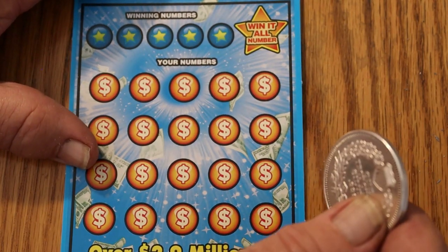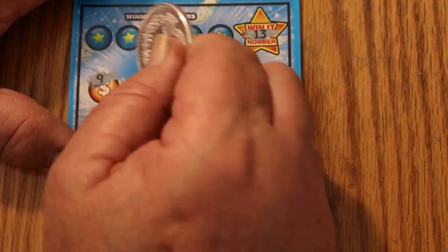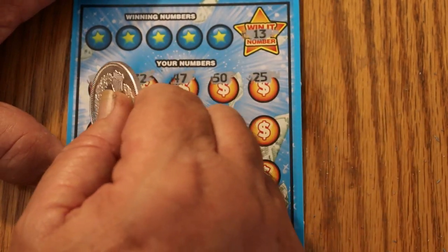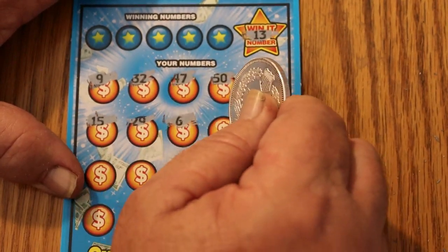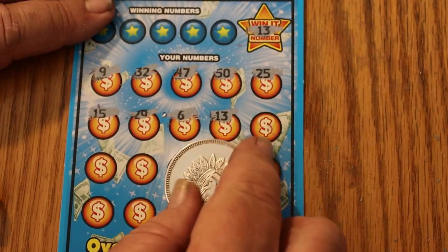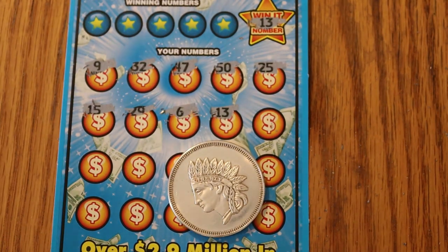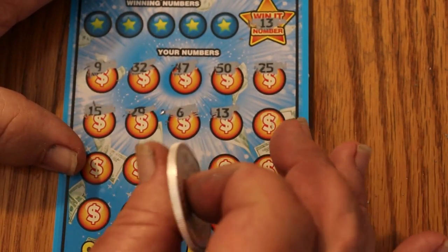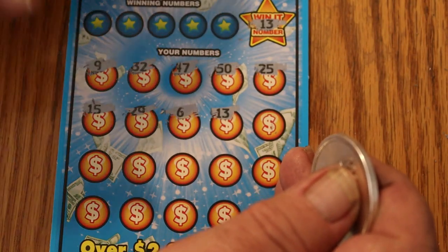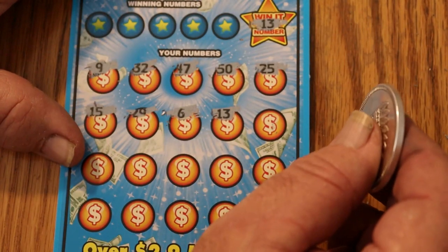Ticket 54. Looking for number 13. Numbers: 9 and 32, 47, 50, 25, 15, 29, 6 — oh my God, we did it! We bloody did it! Okay, so what do we know from this? We know that we have 25 numbers here. So the minimum prize would be $25. It is possible to get nothing but a dollar under each of these, and the way Arizona has been treating me lately, part of me thinks that might happen. We don't need to worry about the winning numbers anymore.